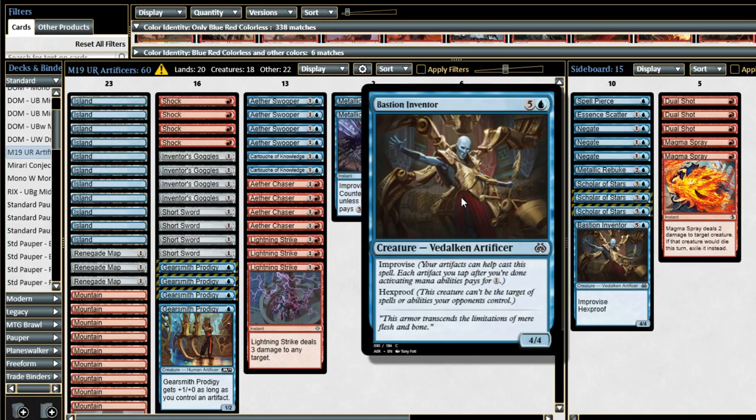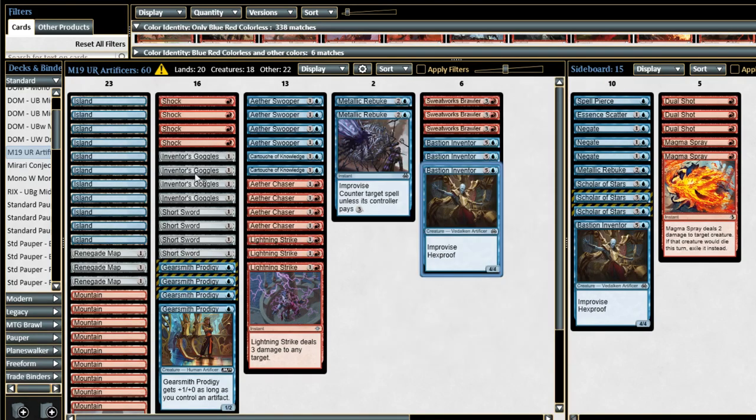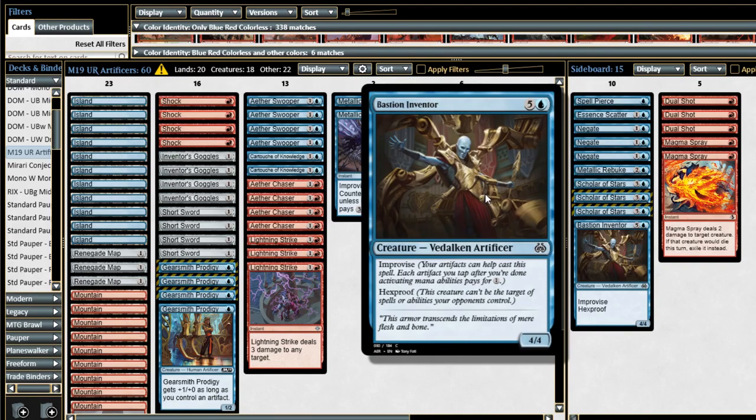And then of course the all-star of the deck, Bastion Inventor, could cost as little as one blue for a 4/4 Hexproof as long as you have five other artifacts. Oftentimes this guy is going to cost around three or four, but even paying three or four for Hexproof is just such a strong ability. We've seen it do so much work in this format. Being able to play him at the top of your curve when you already have a bunch of artifact synergy — that's really the big draw to this deck.